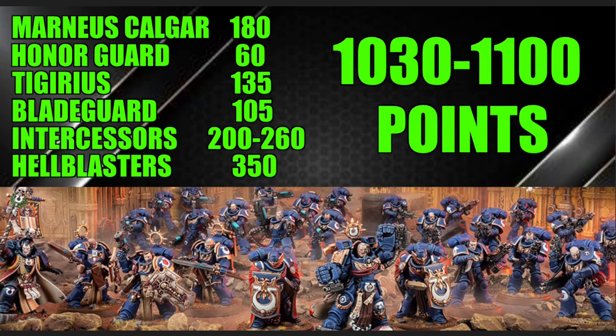Finally, we have the Hellblasters — around 350 points for 10. They have three different build options with various plasma configurations, depending on whether you want more shots or to hit harder, with an in-between option as well. Hellblasters are really good. 350 points is a lot, but they dish out a lot of damage, especially against heavy infantry or light vehicles, which is basically their specialty.